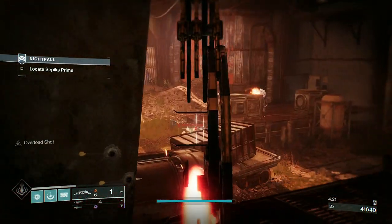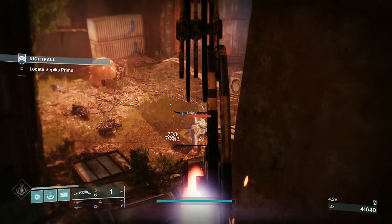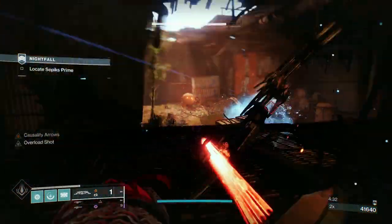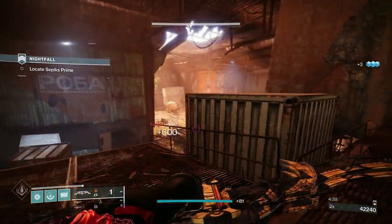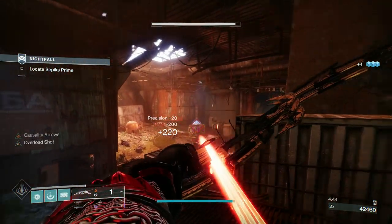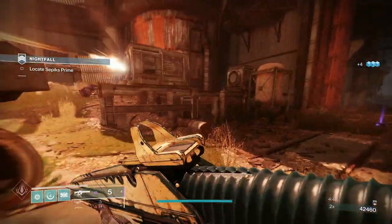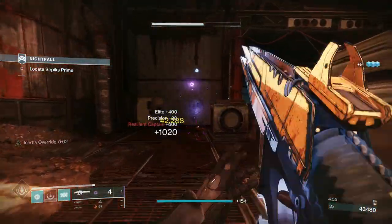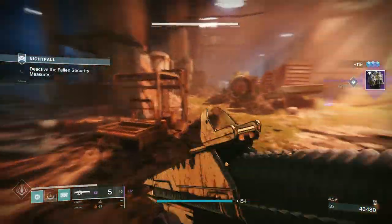All we've got left now is this knight, this wizard — the champion — and this captain, both arc-shielded. I don't want that knight to regenerate his shield, so I'm taking a few more chances. With the captain, I've got my Threaded Needle — charge up the ballistic slam, bash — that breaks his shield. Normally he just flies forward and you finish him with the Threaded Needle. That's all the ads cleared.